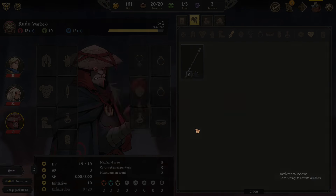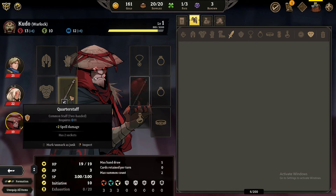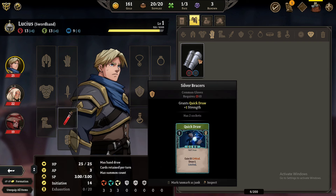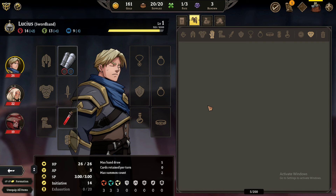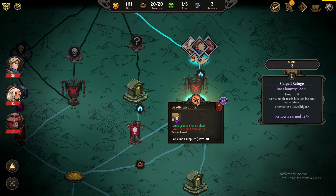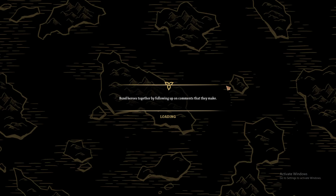Silver bracelets — gain quick draw, plus one strength, has two sockets. Quarter staff — common staff, 200, requires 11 something, has two sockets. Supplies. Should I take that? Okay, so he can use the quarter staff — it requires intelligence. Quick draw grants one quick draw — gain 15 critical, draw one. Seems good. I definitely like that there's equipment.